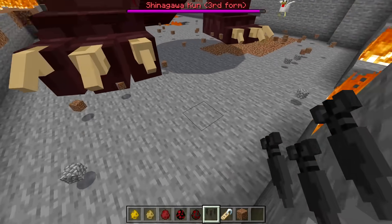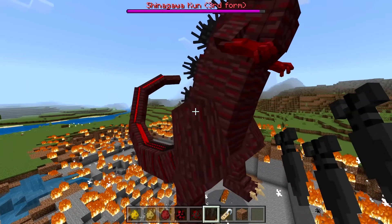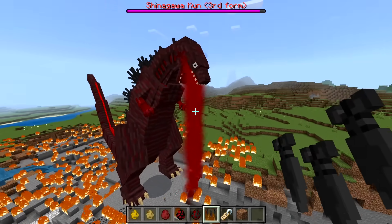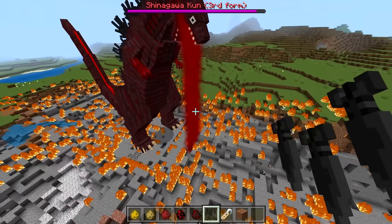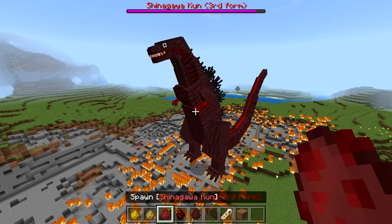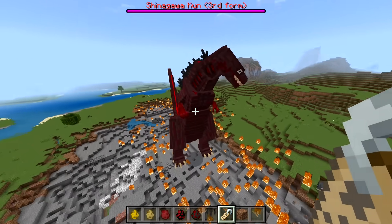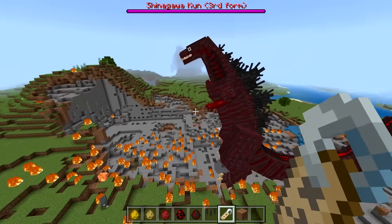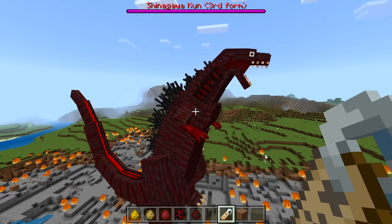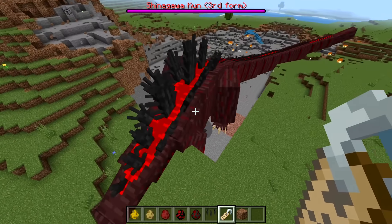Yeah, it has a lot more resistance to the missiles now. Let's try again to make sure it wasn't a fluke or if it dodged. Let me try to bring it here so we can predict the movement. Wait, what is actually happening? It's crawling now - I have no idea what's going on. I want to spawn the fourth form.